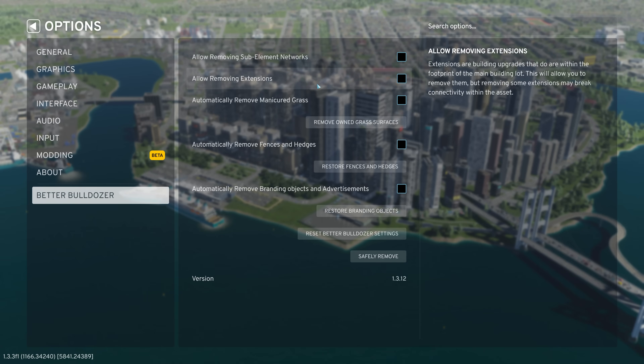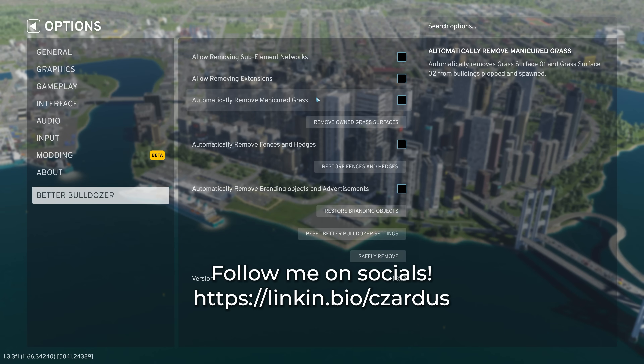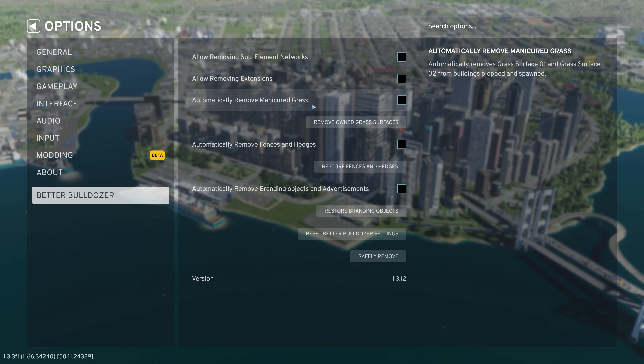The same thing with allowing removing abstentions. Abstentions are parts of the building that are inside the building that can impact the way the asset works, and if you remove them you are changing the building itself and that could impact some of how it works. So I don't want to do that most of the time. Automatically remove manicured grass — this is an option for people who want to build all of the surfaces themselves and don't want the game to automatically decide what surface to put on there. I'm not going to do that; I want to go in piecemeal when I want to change something.